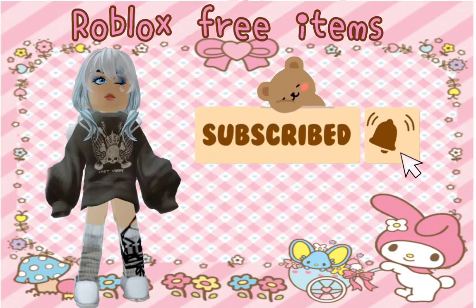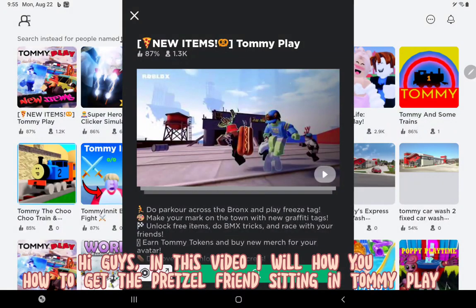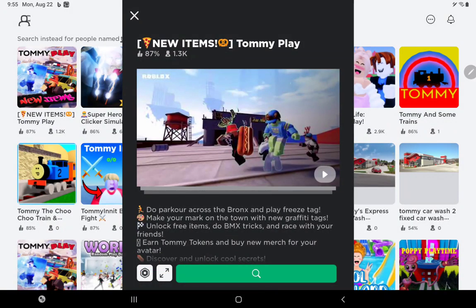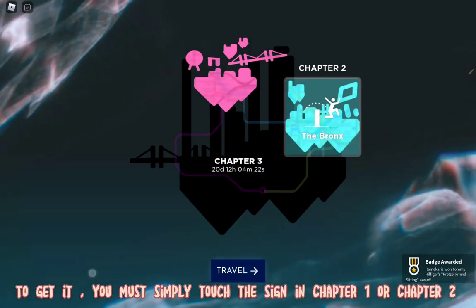Hi guys, in this video I will tell you how to get the pretzel friends sitting in. To play together, you must simply touch the sign in chapter one or chapter two.